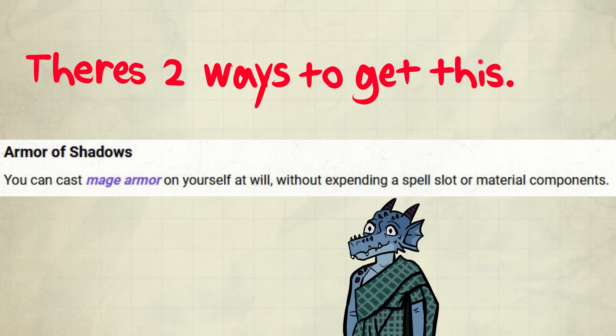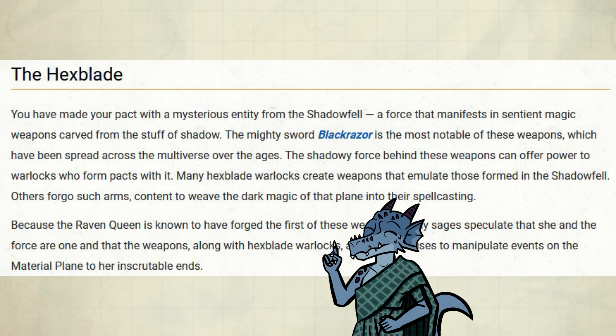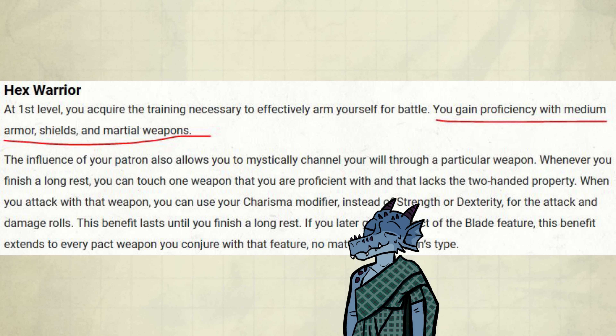You can get access to this Eldritch Invocation through two methods. First would be taking a two-level dip into Warlock — I personally think this is a pretty big investment, but it has its merits. Take, for example, the classic Hexblade Warlock! You could pick up a level in this subclass for Medium Armor and Shield Proficiency.